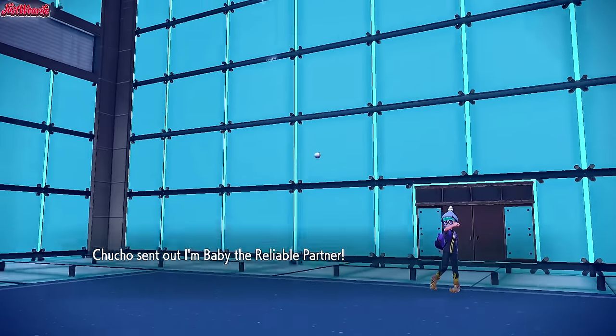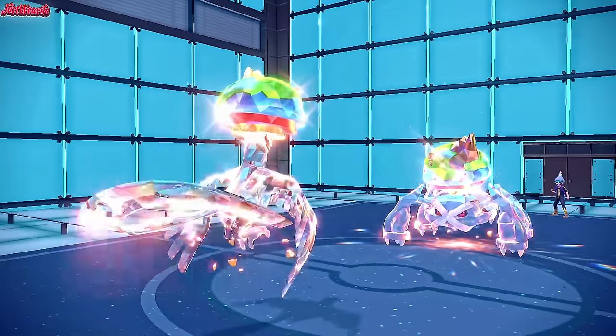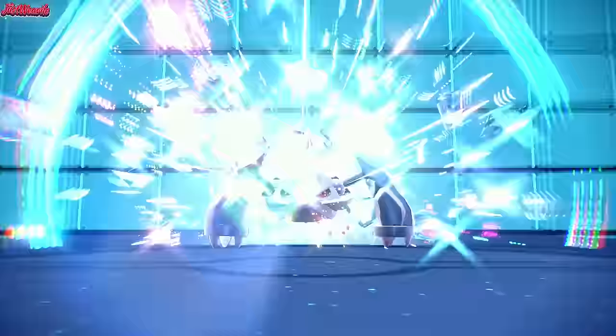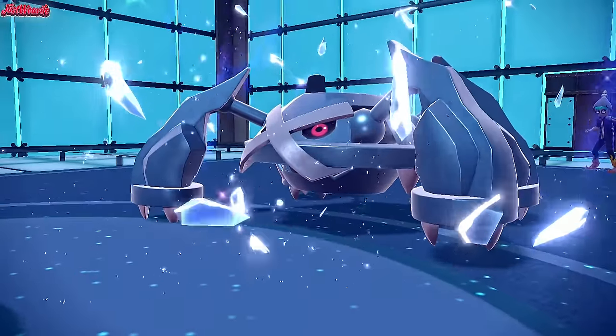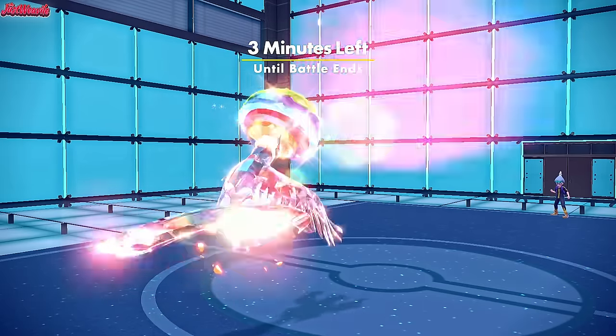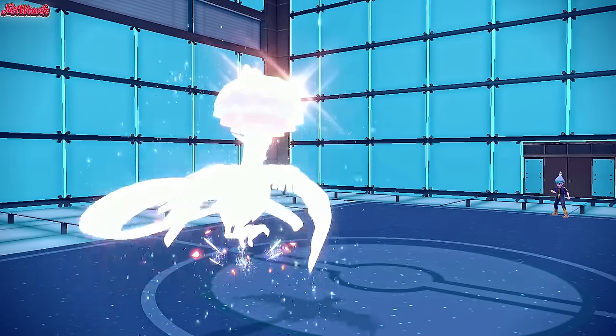Deoxys comes in — Stealth Rocks dig in. And that is going to be the game. GG — that was a really fun one. The hax was real in that one. The Para-hax really came in clutch. But I'm not entirely happy about it — you know what I mean. But anyway, GG.